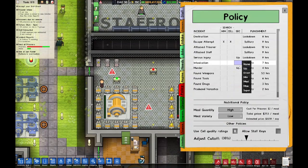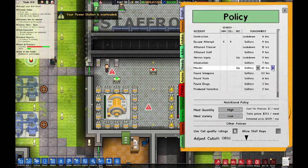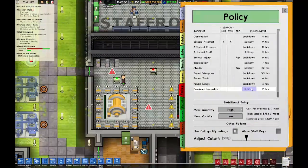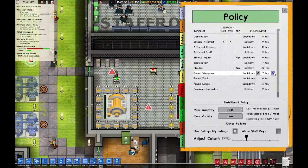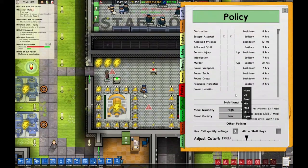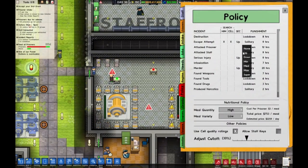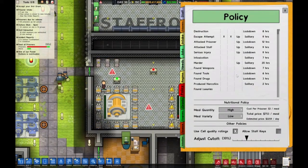We're going to bump all these punishments up. Over twelve hours. They can have lockdown for these infractions except for this one. Found weapons — okay. Found luxuries — they don't even need a punishment for that. This is how I want it. If they make an escape attempt, they go up a security level. If they attack a prisoner, they should go up. If they attack staff, up. Yeah, this is good so far.